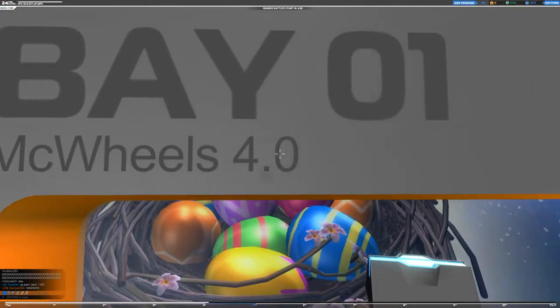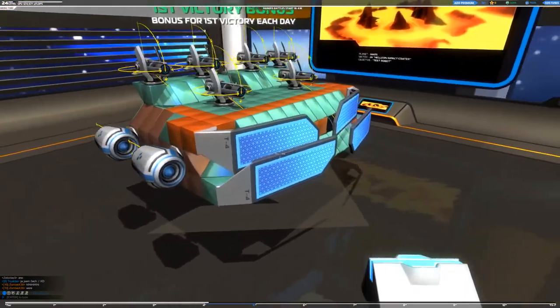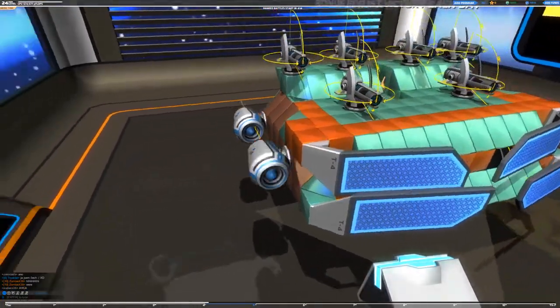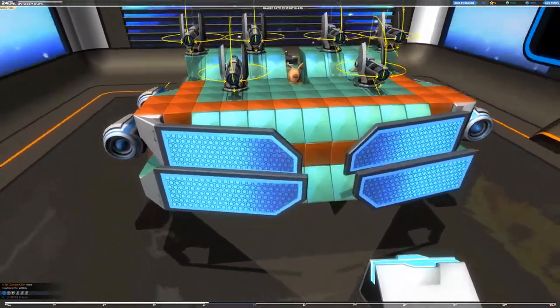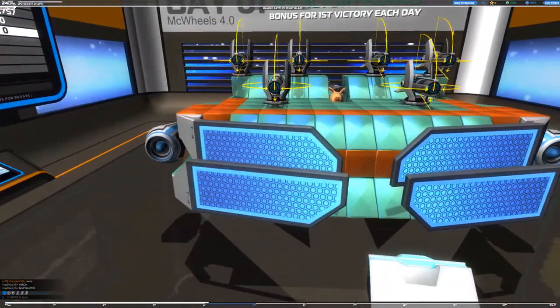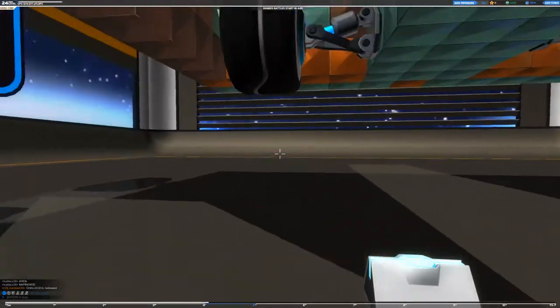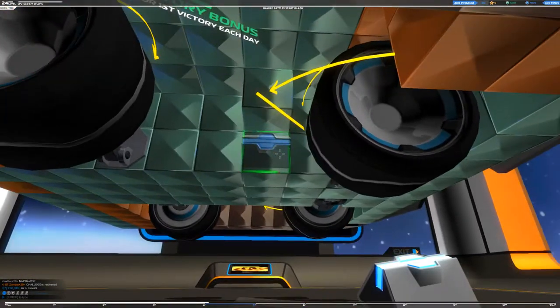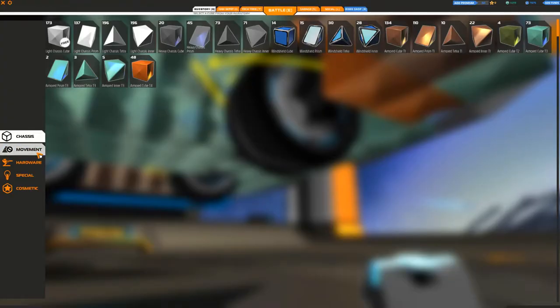Check this out — McWheels 4.0. Here he is, the newest rendition of McWheels, scooching and screeching along. He's got these side thrusters here, some T5 thrusters on the sides. He's got, I think, a better arrangement of electroplates in the front. And we took off the Caterpillar tracks and added on these super smooth, super fat Tier 5 tires — I think. Yeah, these are Tier 5.